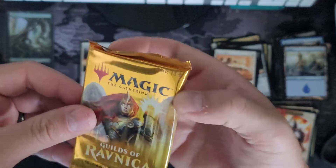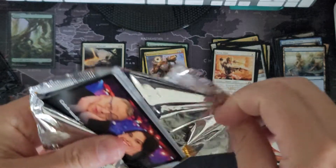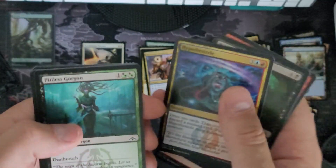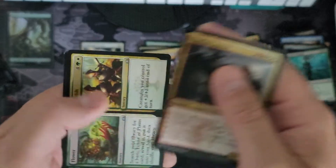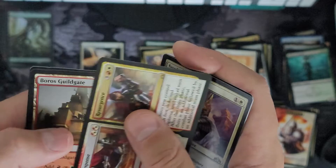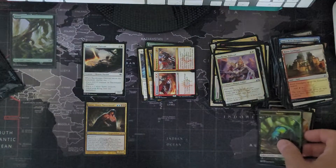Booster pack 15 — Guilds of Ravnica. Truefire Captain, Flower and Flourish, Sun Home Stalwart, and our rare is Response and Resurgence. And Boros Guildgate with a token.